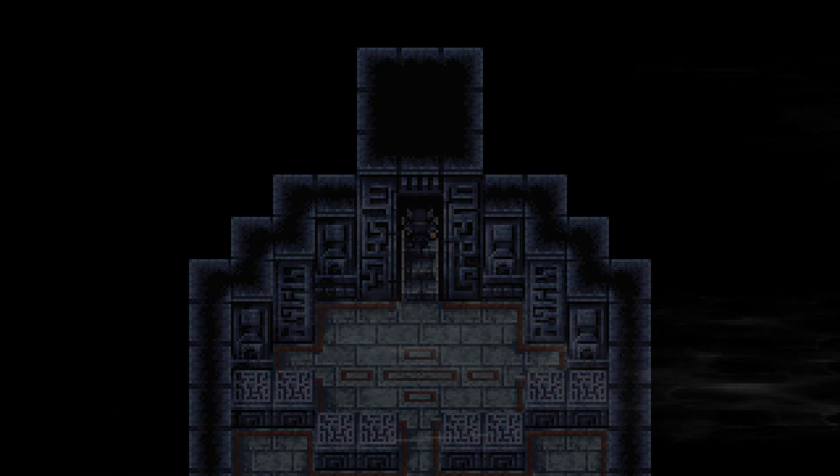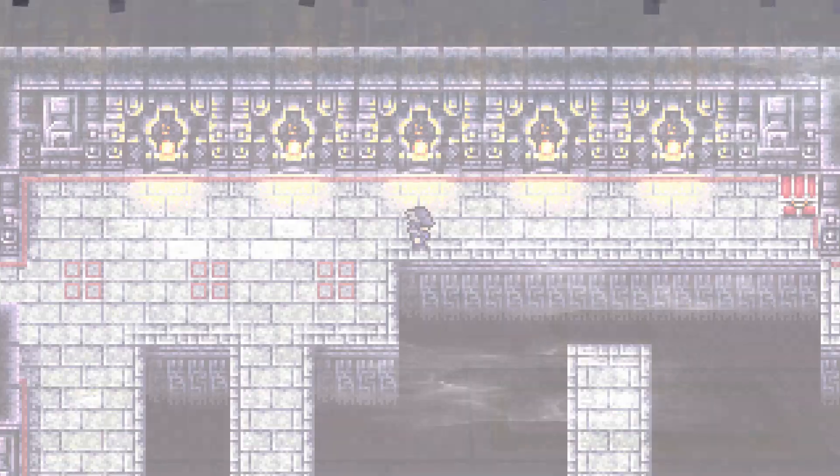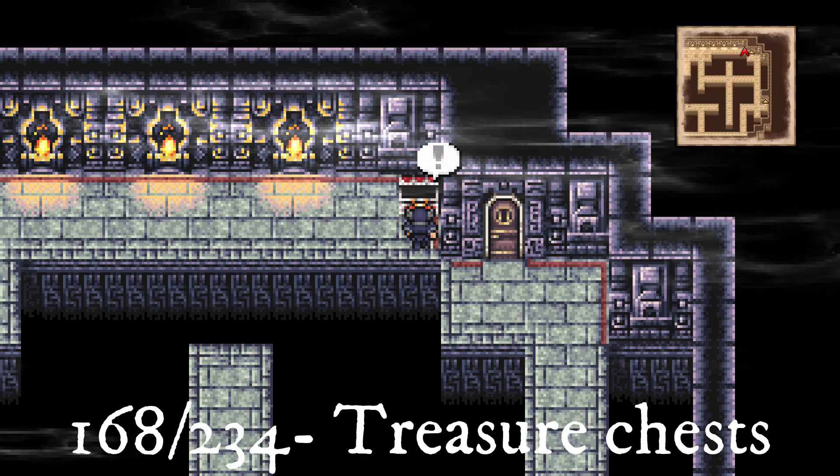Head up into the next floor, then go slightly up and right for a chest, then head all the way to the bottom left. Just before the exit is another chest, then go through the door to the next floor.